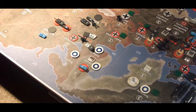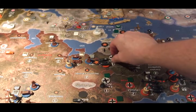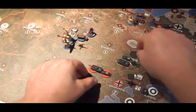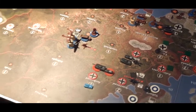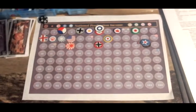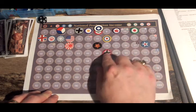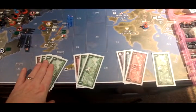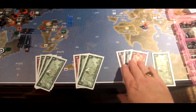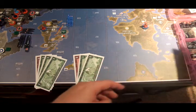Changes to income: the Minor Axis get their capital back, so plus 3 for them. Germany gets plus 2 from the Russians. That means plus 2 for Germany, plus 3 for the Minor Axis, and minus 5 for Russia. Russia goes from 38 down to 33. Germany goes to 35, and the Minor Axis go to 8. The Finns have 7. Germany saved an IPC, so they'll have 36 for next turn.